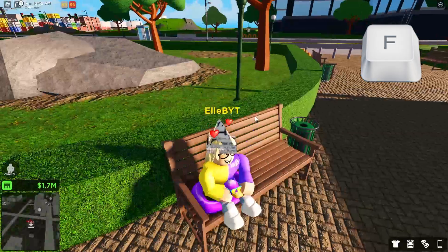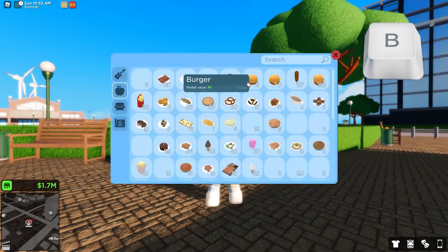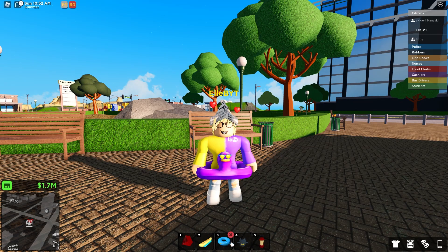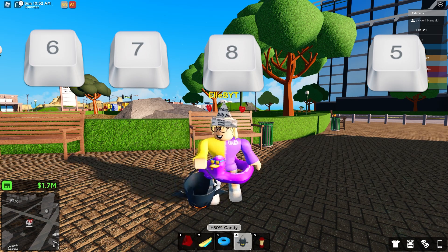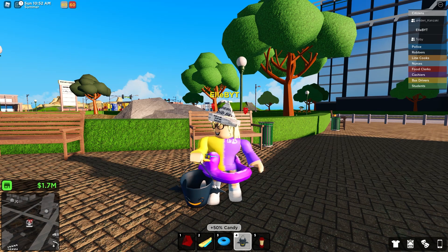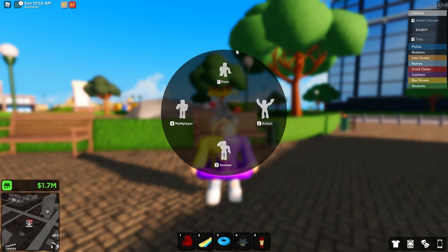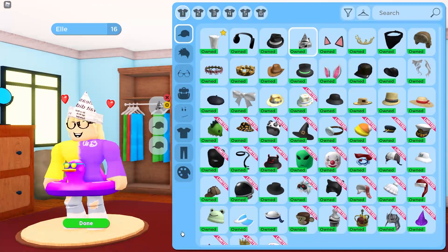Press F to interact with things such as chairs. Press B to open your bag or inventory. If you put leisure items into your inventory, you are able to press the numbers on your keyboard to quickly switch through them on your quick bar. T is taunt or emote, where you can choose different emotes. You can also press numbers to get quickly into different sections — for example, pressing 1 1 1 puts you into a sitting position. C is to go to character customization.